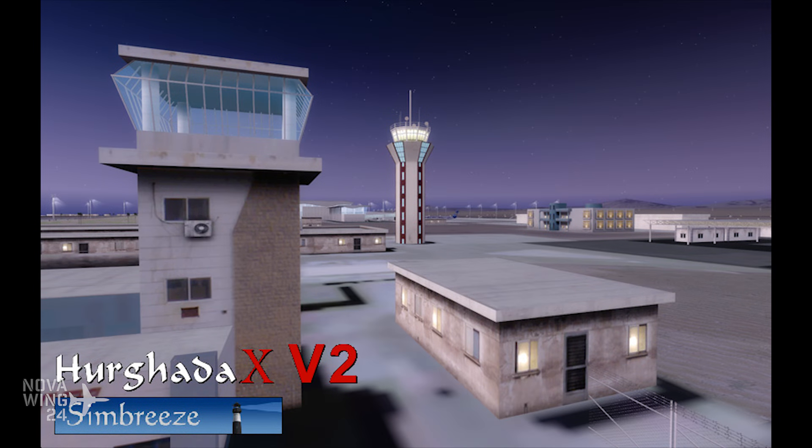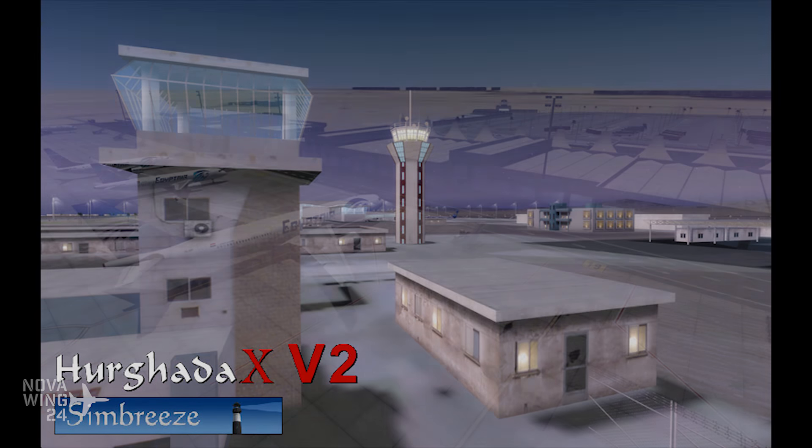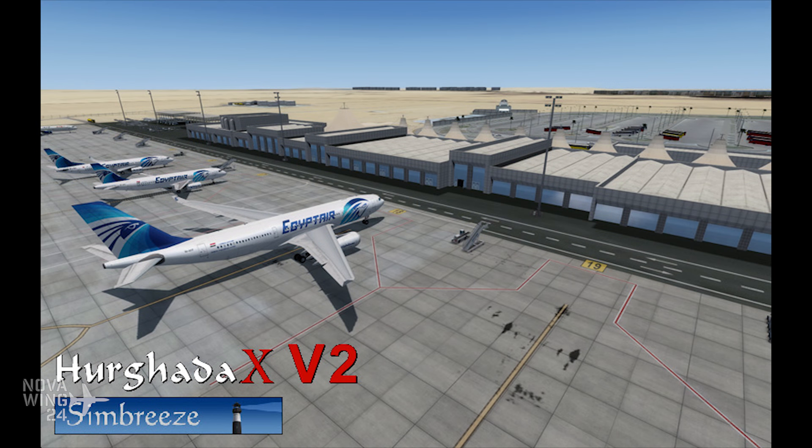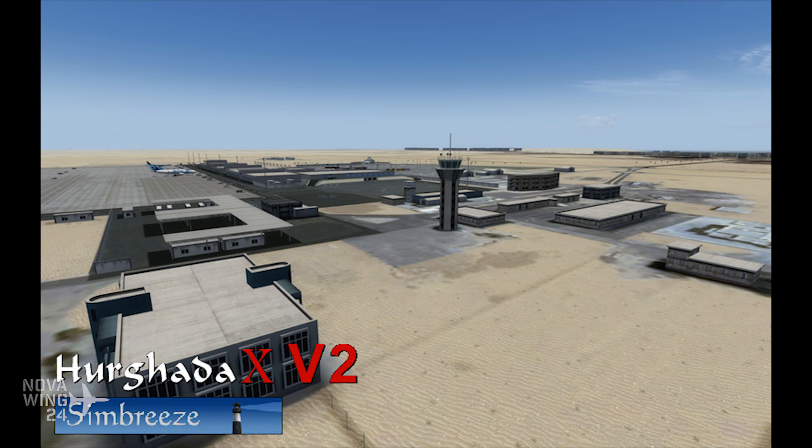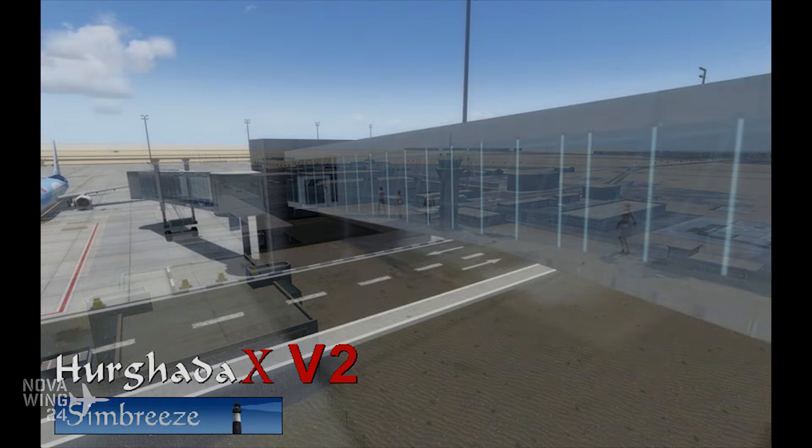In other simulation releases this week, moving into the FSX and ESP family world, we saw some scenery releases. The guys over at Simbreeze released a new and refreshed updated version of Hurghada — their version 2. This is a very popular airport on the Egyptian Mediterranean coast, which is a very busy airport, especially as a beautiful destination for tourists getting access to the beautiful waters of the Mediterranean.